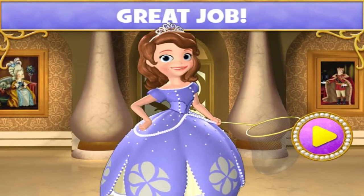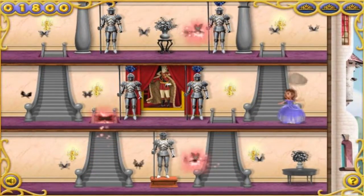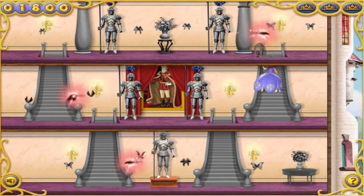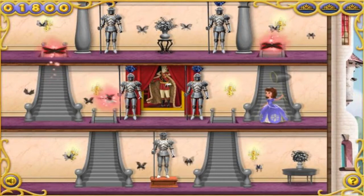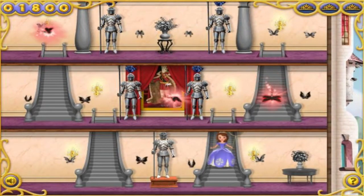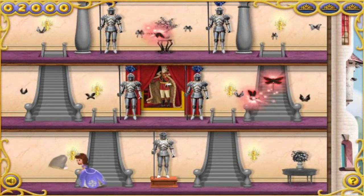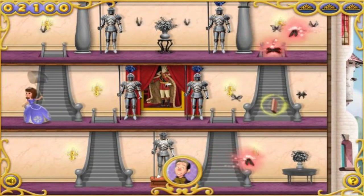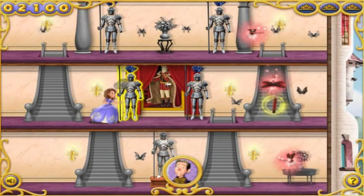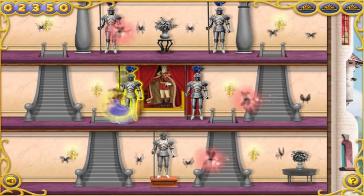Thank you so much for your help. Oh no! There are more butterflies coming. Got one! We should really pick up Mr. Cedric's spellbook to help protect us from the dragonflies. Now we're protected from those dragonflies for a little while.